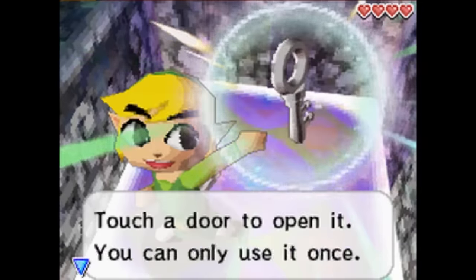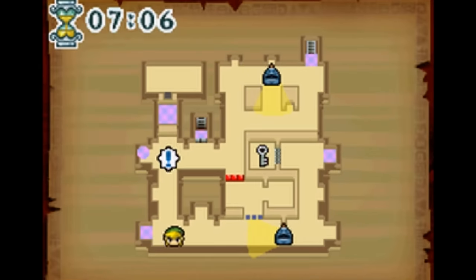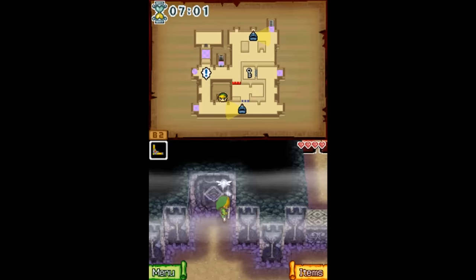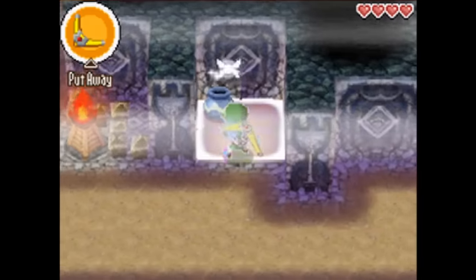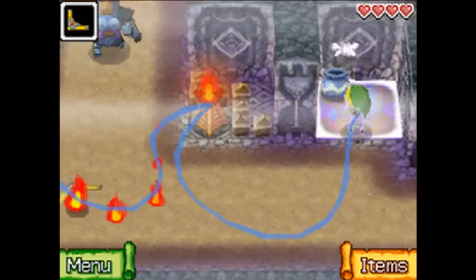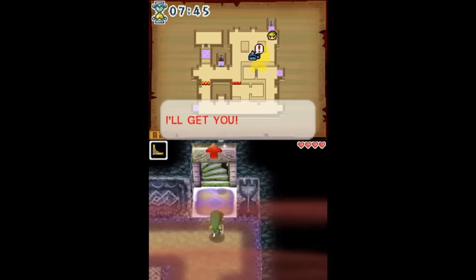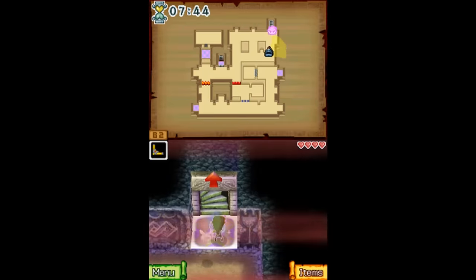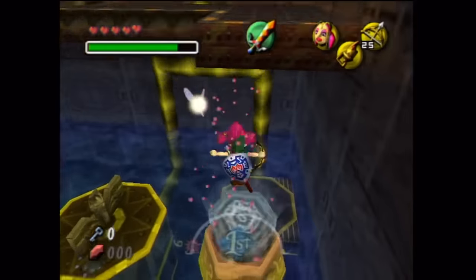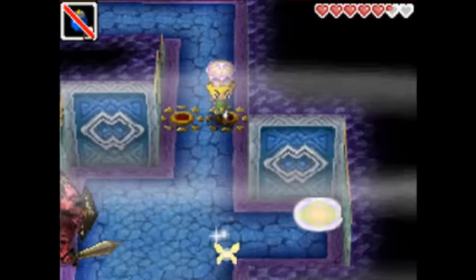So what makes the Temple of the Ocean King so bad? For starters, you're on a time limit. The temple drains your health and kills you just by being in it, so the Phantom Hourglass item keeps you alive — but only for a certain amount of time. The limit is fairly generous, but you can't play too loosely or it will catch up to you. The dungeon does provide some safe zones where your time doesn't expire, but the vast majority drains your clock. You might say a time limit isn't so bad — Majora's Mask had time pressure too. Well, how about stealth on top of it?